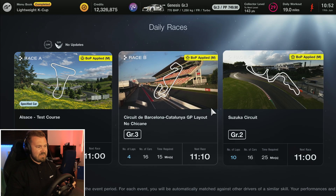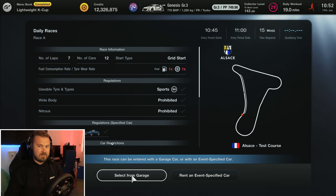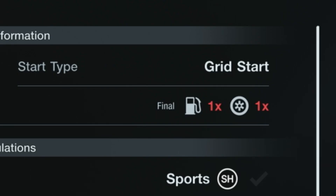Looking at this week's daily races, we have a fantastic selection. The first is at the Alsace test course on a very short layout — you'll be doing seven laps with the BMW Z8 from 2001, a fantastic road car. Very difficult to get used to though — obviously rear-wheel drive, front-engined. You've got to be very smooth around some of those long sweeping corners. One times tyre wear and one times fuel wear, so it's just going to be a straight sprint to the flag.